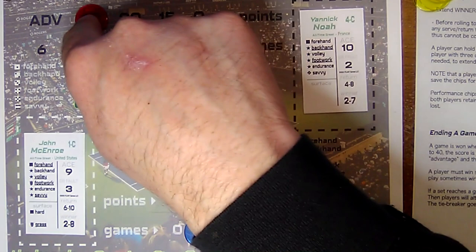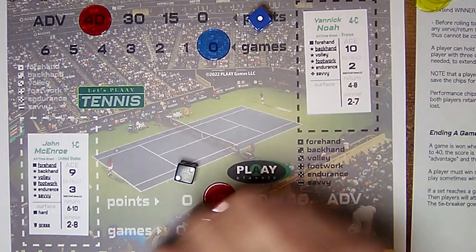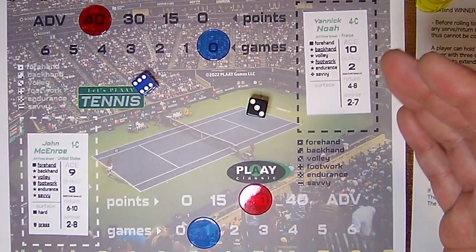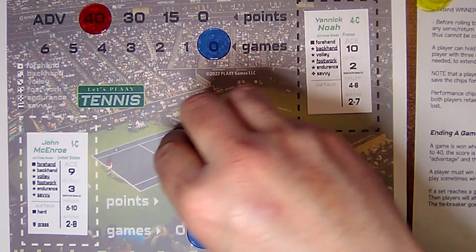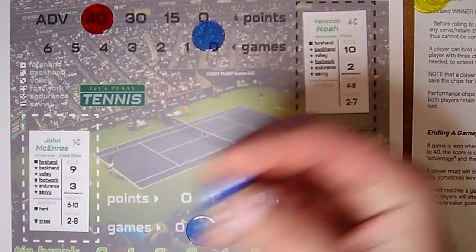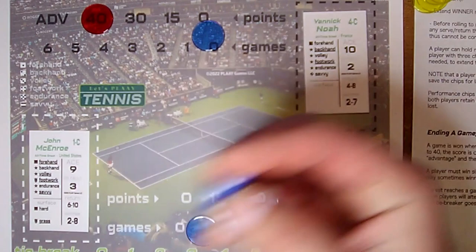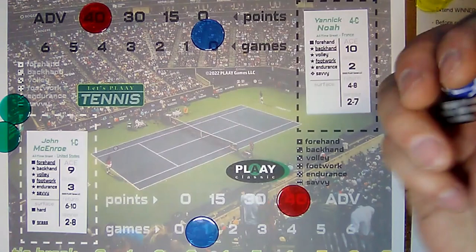Rolls eleven. Yannick returns with a six — it's in range. McEnroe returns with a nine. Yannick with an eight, a hard shot — knocks McEnroe down to six through nine. McEnroe rolls a seven, a four — that's footwork, he has footwork, and they're on grass, so he gets two chips. McEnroe does not return it. Advantage McEnroe. McEnroe serving, goes a six. Yannick tries to get it back, does with an eight. McEnroe with a five — tries to use a chip, rolls a three — not able to. So he loses it. Advantage — deuced up again, 40-40.